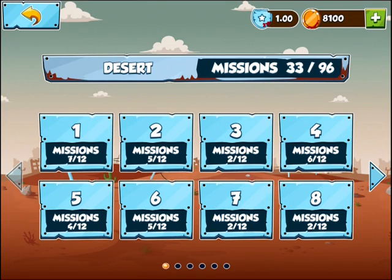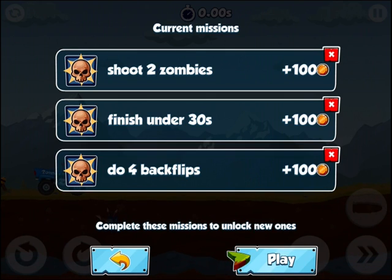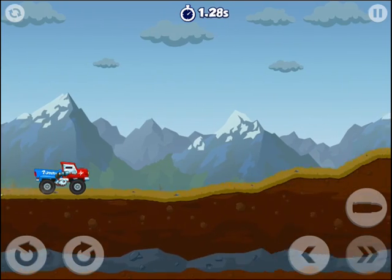So that's the desert set of levels. We've unlocked the mountains, so let's go into those and focus on the missions this time — four backflips, shoot two zombies.